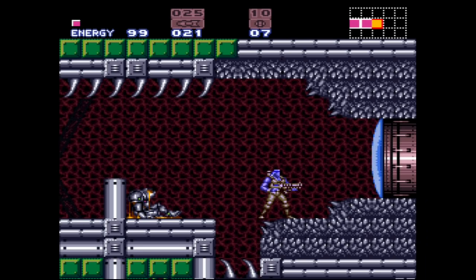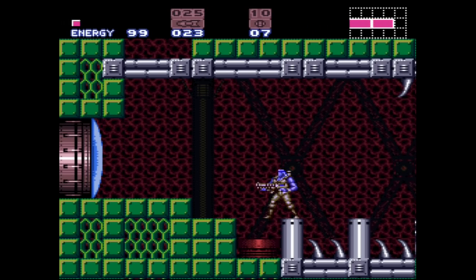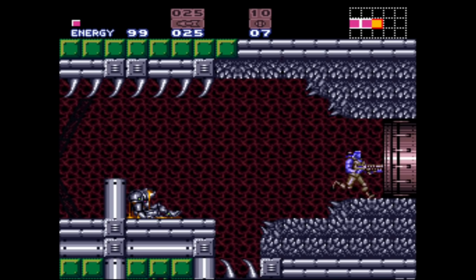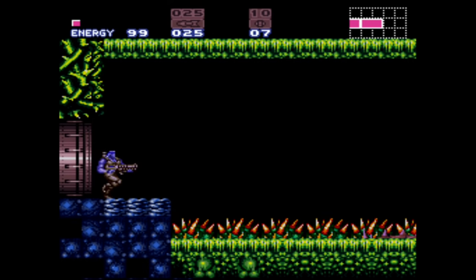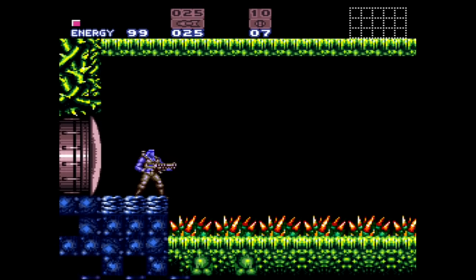The reason this guy is blue and not looking like he's supposed to is you can customize the colors of everything. You may have noticed that bugs are all different colors, the bullets are different colors — that's another tab of that web page. You can also randomize the boss rooms, and I thought about doing that, but then I was thinking more along the lines of area randomization.